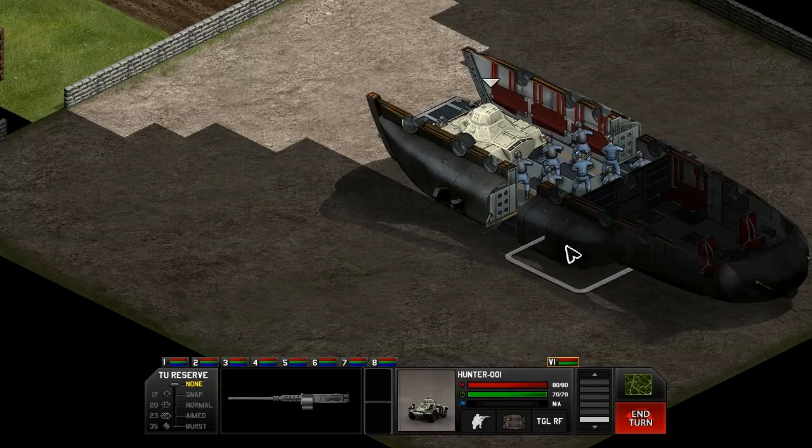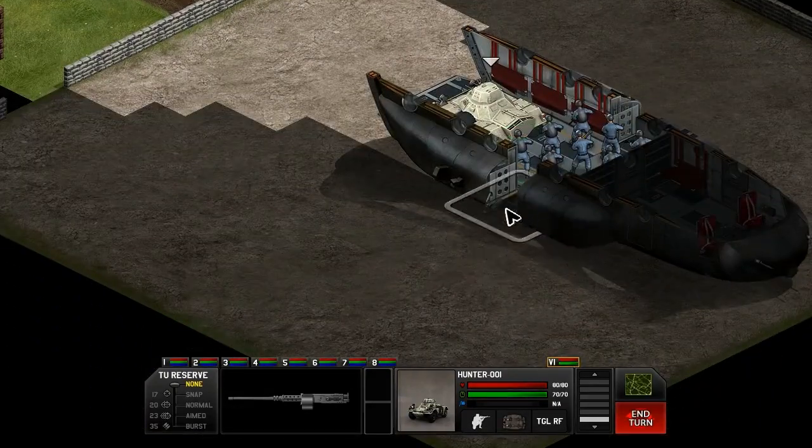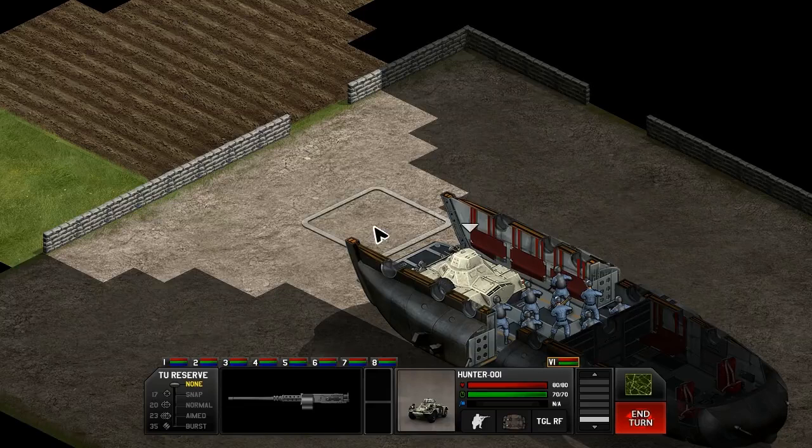Something I really like about the Chinook is not only do you have the back area to come out of with your vehicle, but you have two side doors so you can bring your soldiers out to the sides even while your vehicle is still in the ship. Another nice feature is when you're clicking, it does not cause your soldiers to move right away. Instead it shows you how many time units you're going to have when you approach that location — that is a really amazing feature, because in XCOM you could move so far and then have no time units left, which was a real pain.